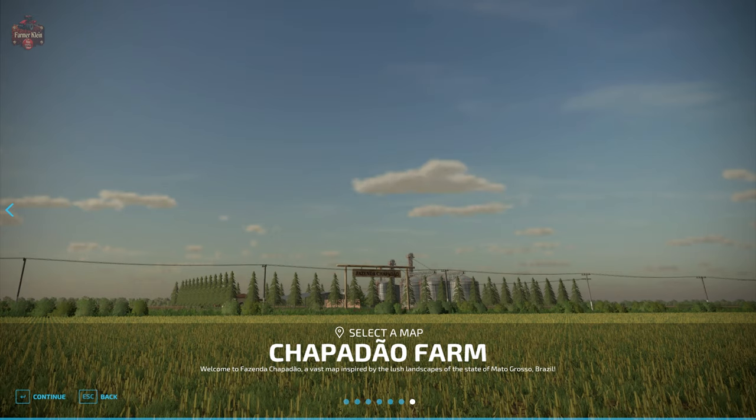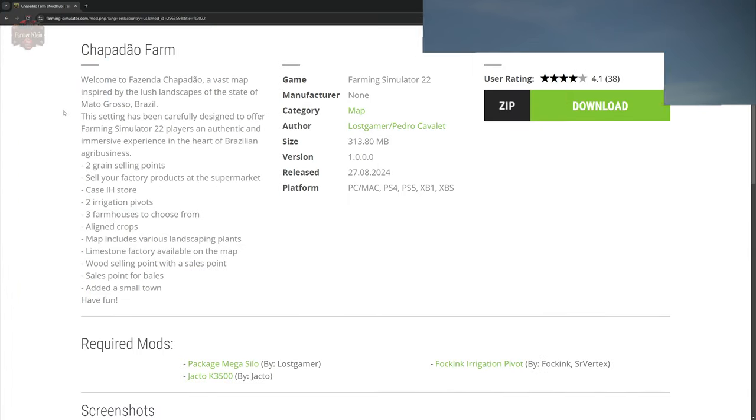The Chapado Farm map can be found over at the FarmingSimulator.com website or the in-game downloadable content menu. And as of the 1.0 release, this map is available for all platforms. Welcome to Brazenda Chapado, a vast map inspired by the lush landscapes of the state of Mato Grosso, Brazil. This setting has been carefully designed to offer Farming Simulator 22 players an authentic and immersive experience in the heart of Brazilian agribusiness.